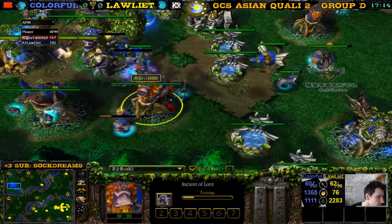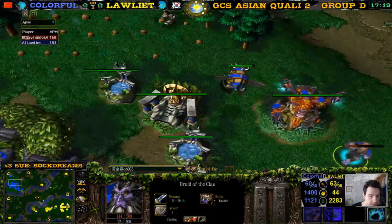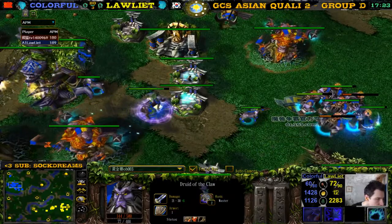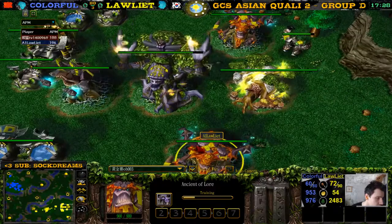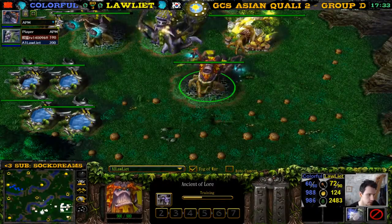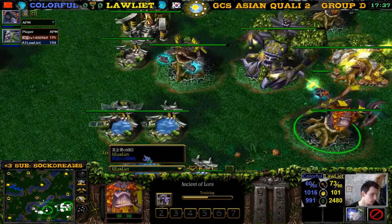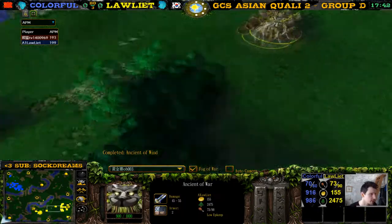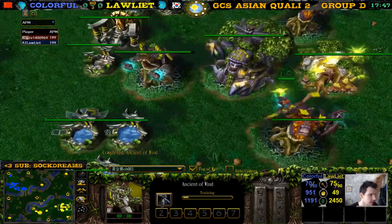60 supply against 63 — he still has a gold advantage. He can't go to 80 supply maybe attack and win still. It's not like it looks bad for colorful either. He cancelled the mountain giant upgrades. Changed his mind — maybe he was listening; he's going hippos instead. Maybe one hippo and then Druids of the Talon. He's getting the third attack upgrade, 3-3 upgrade already.